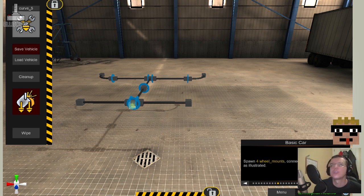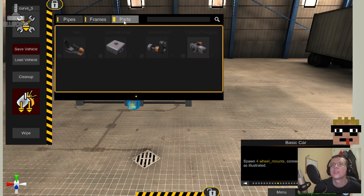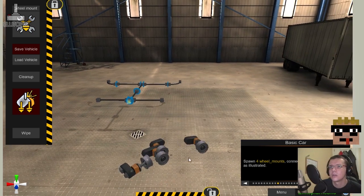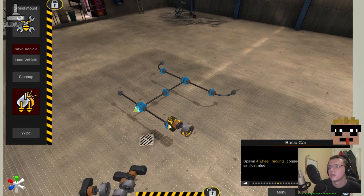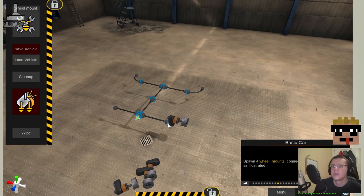Spawn four wheel mounts. I'm guessing they're in the parts — wheel mount, one, two, three, four. Connect them as illustrated — what end do we click? Click the blue circle to rotate them. Okay, they're pointing downwards.